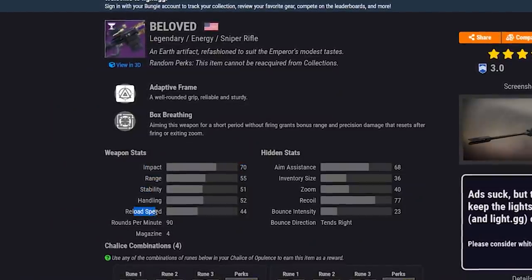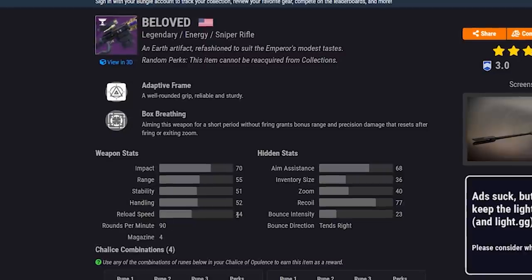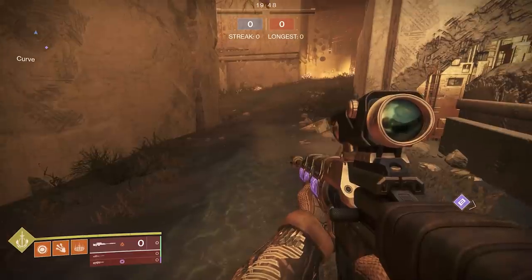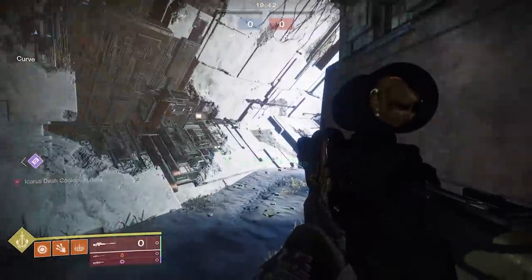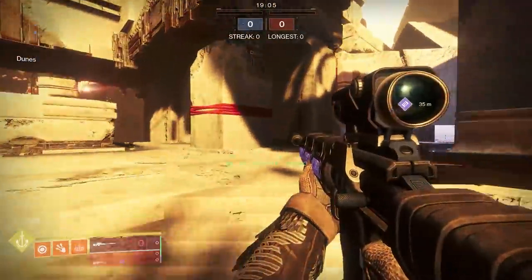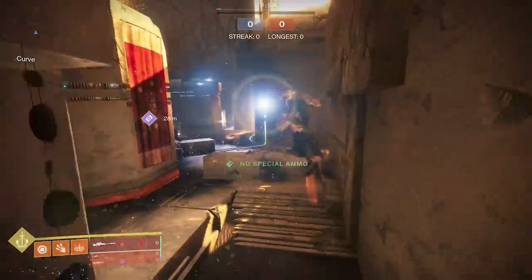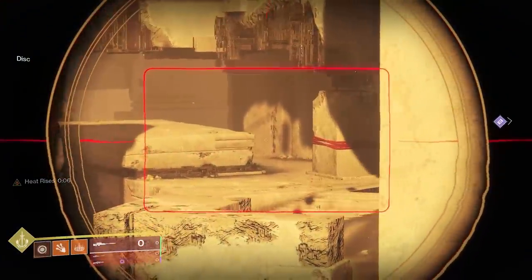If you go all into range and hit a body shot, your sniper is going to be looking at the moon and you won't hit the follow-up. Reload speed I don't value much for snipers. For hidden stats, aim assistance and zoom are the two you really want to focus on. Zoom is the biggest one — most people prefer a low-zoom scope since most engagements are mid to close range, though high zoom can benefit on maps like Javelin-4 or Dead Cliffs.